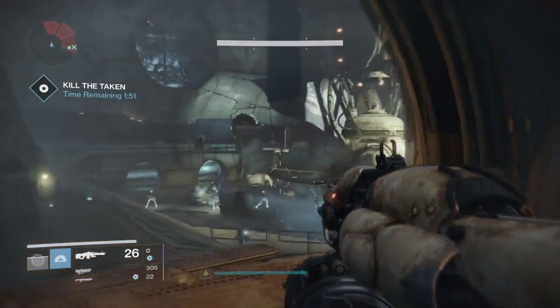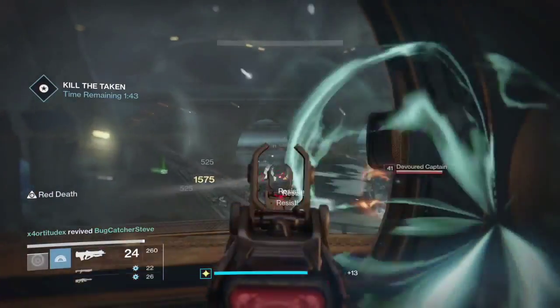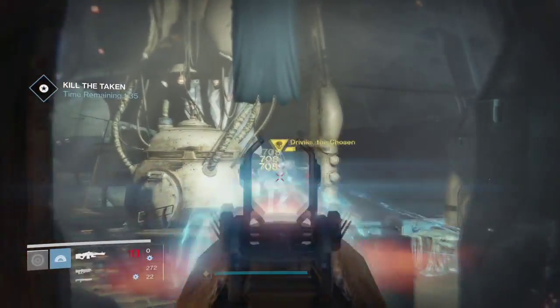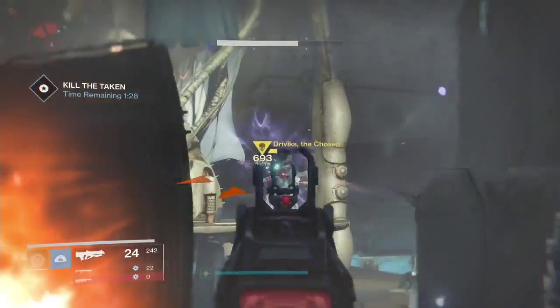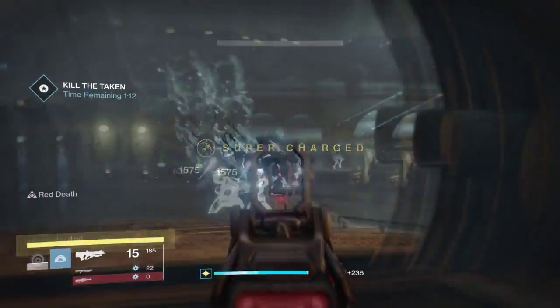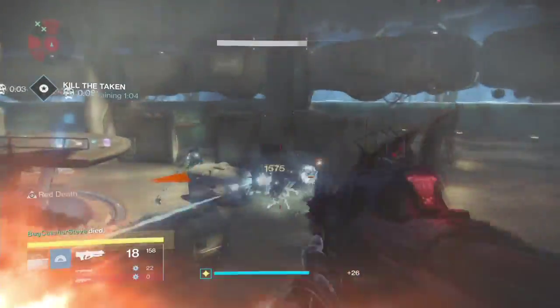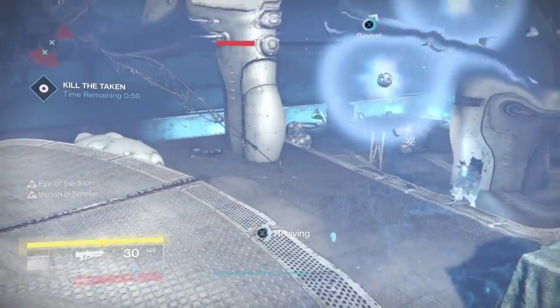Re-watching this video, we did so bad at not killing the blights — that is the best strategy: kill blights first, then focus on adds, with one person always focusing on Draviks. I should have just gone back in the room, popped the heavy ammo, and focused on Draviks to kill him faster. We did kill him at exactly the one minute and five second mark. From there, we just focused on the adds, but we also missed another blight which kind of hurt us.